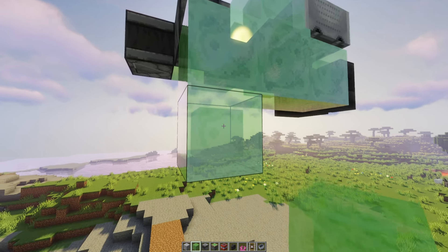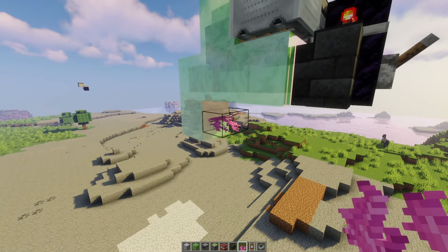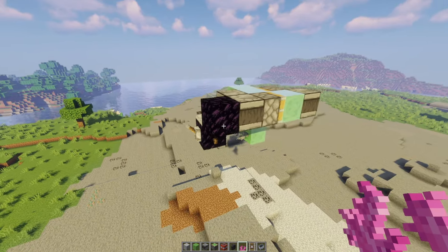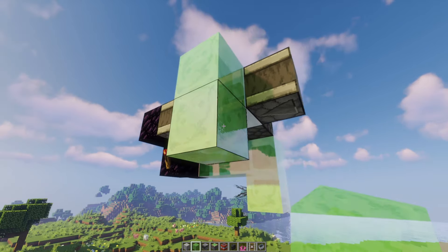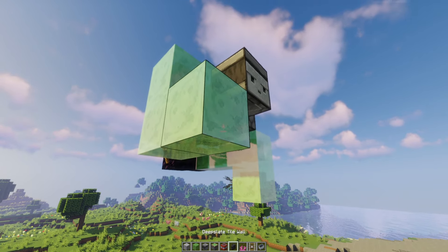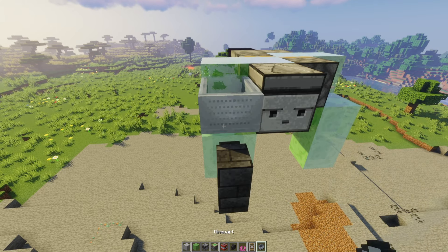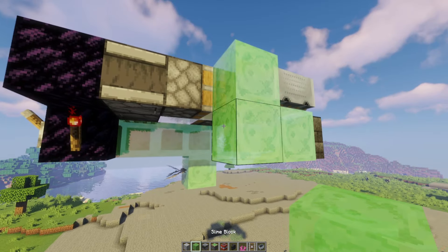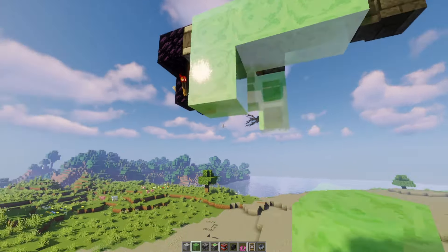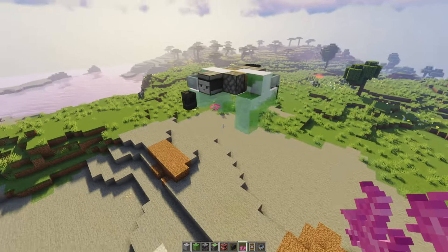Come to the back, place a slime block on the back, a slime block below that, and your coral fan goes onto that. Come around to the other side and repeat the process in the opposite direction: place a slime block, a slime block, another slime block, a wall, a detector rail facing into the slime block with a minecart on top, a slime block on the back, a slime block below, and your coral on the end. That's the TNT duper done.